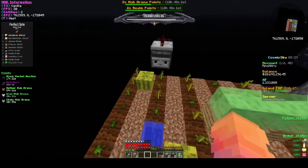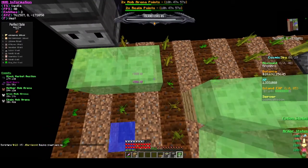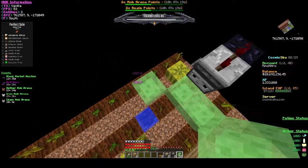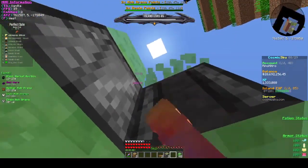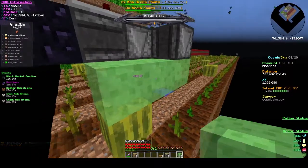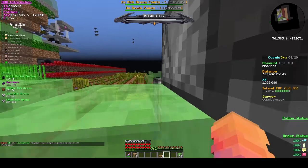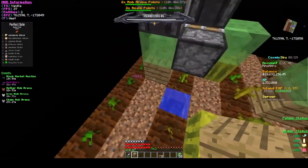Now let's build the second small flying machine. Come below the observer and place one block on this side. For the other side, place a placement block and destroy it. Build up two blocks, destroy the middle one, and place your observers. Destroy the top two blocks. Come out two this way and two this way, place the block, then place the sticky piston on this side and place the sticky piston on the other side. Now place the movable block in position.